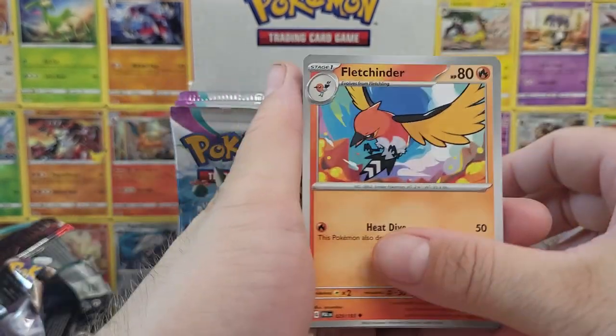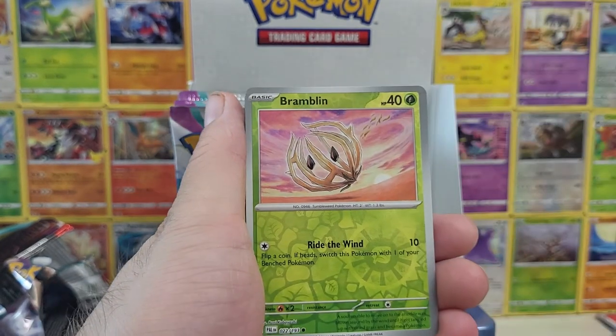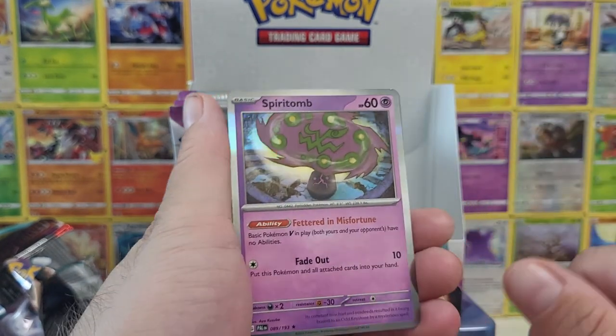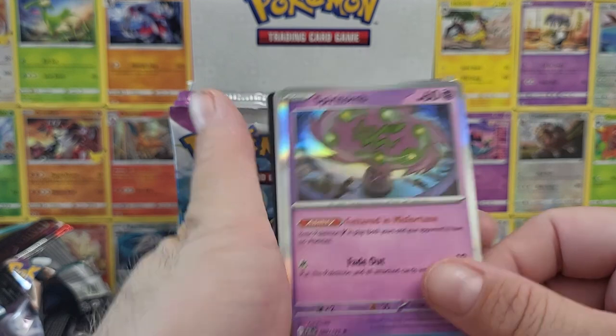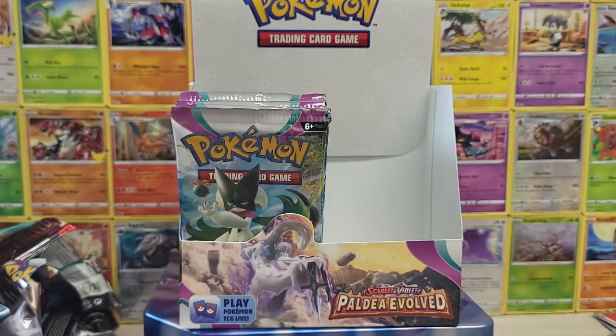The card stock here is beautiful — I know I've already said that a few times, but I gotta really call it out. Spiritomb — this is a great Pokemon. Basically yours and theirs have no abilities, which can be good and bad. That's good at blocking.